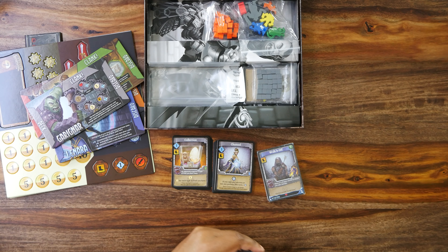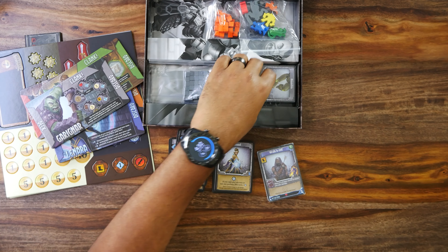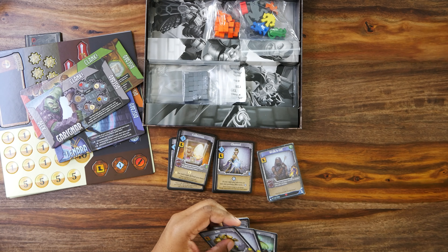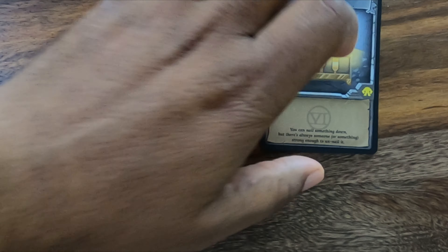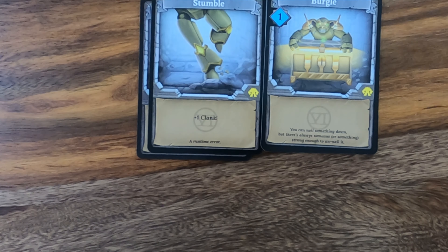Then the Monkey Bot. The Monkey Bot comes with Bolt, Persist, and Primacy. He has some really cool artwork for his Burgle, and his Stumble still seems to be the standard kind of artwork — nothing special to it.